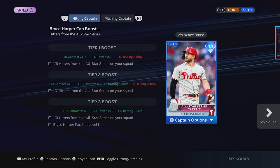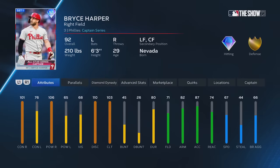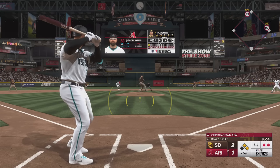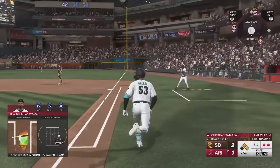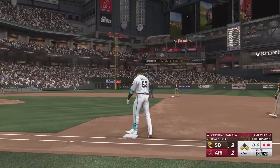Thankfully, there are new Captain cards that can bestow team-wide bonuses in certain circumstances. A Captain Series Bryce Harper, for example, provides a growing bonus as you add more players from the All-Star Series to your squad, which should result in some interesting and unique team builds. New team affinity programs make it easier to earn cards for your favorite roster too, and the many tweaks like this taken together reinvigorate a great mode that otherwise may have been in danger of growing stale.